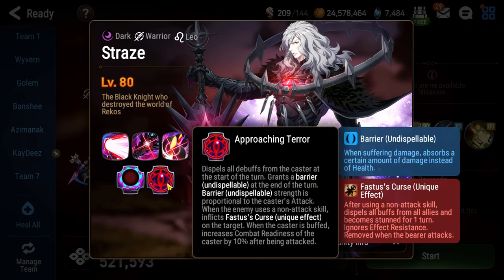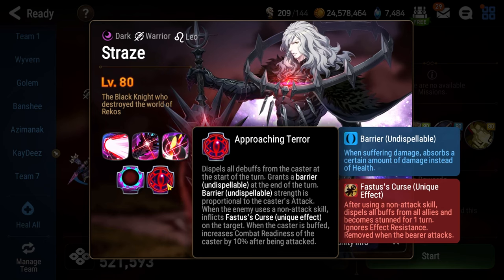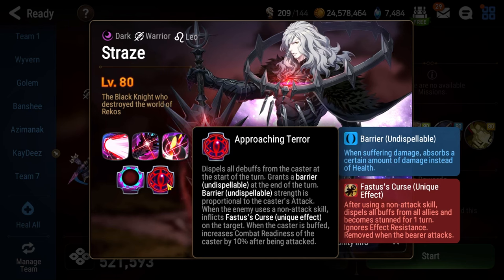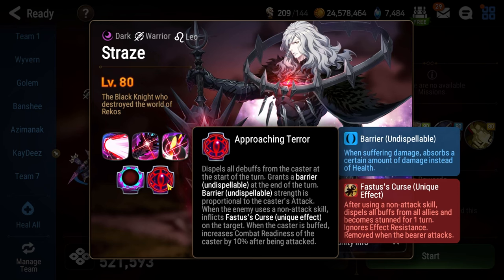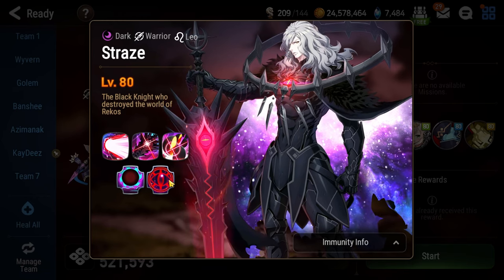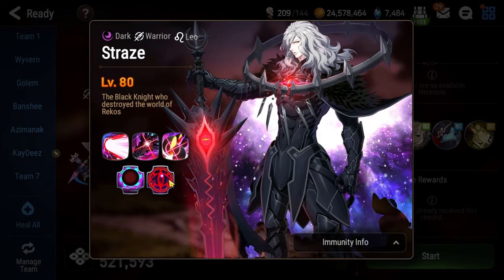Lastly, we have to talk about the passive Approaching Terror, which inflicts Faustus' curse on characters on your team. Whenever a character uses a non-attack skill, they'll get Faustus' curse. If that character uses another non-attack skill before they use an attack that lands on Straze, it will dispel all buffs from your entire team and stun everyone for one turn. If you forget about Faustus' curse and sequence incorrectly, it basically spells game over. What this means is that for heroes like Tamarin, once you go into idle mode, you must use her basic attack skill, not her S2 for the CR push.